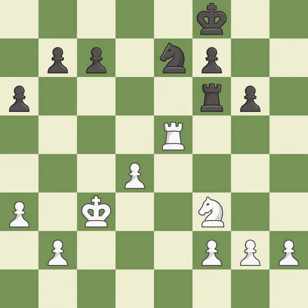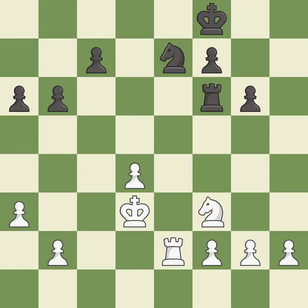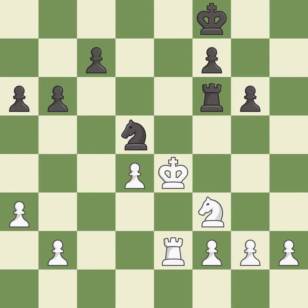This is a fair move — good. A solid choice — excellent. Right on target — best. This threatens to fork pieces — best. That's not a mistake, but it's not the best move either. This forks pieces by creating a simultaneous attack. This threatens to create an x-ray attack through two pieces — best.